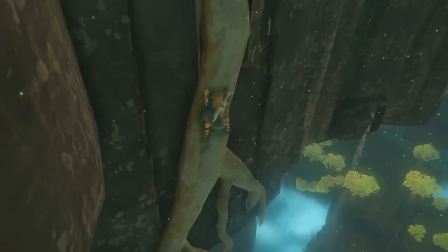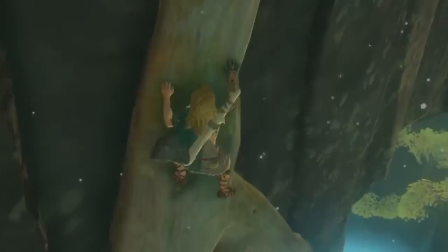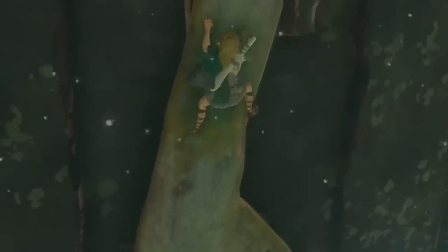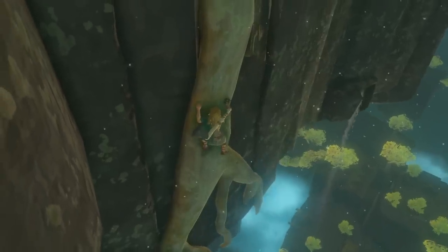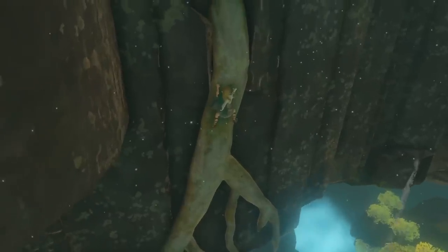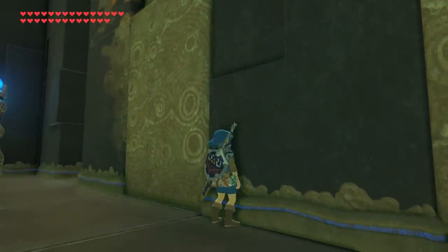Here, Link climbs up a tree root clinging to the side of a sky island. He's wearing the loose cloth outfit we've seen before, though this time has a new weapon — a very primitive looking axe made of stone and carved bone. Perhaps Link won't be able to climb the smooth stone surface of some of the sky islands, just like how he can't climb the smooth stone in Sheikah Shrines.